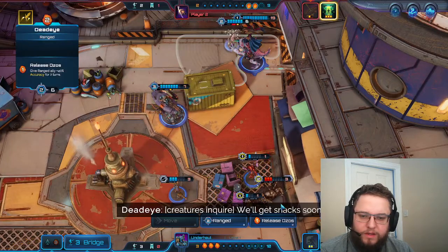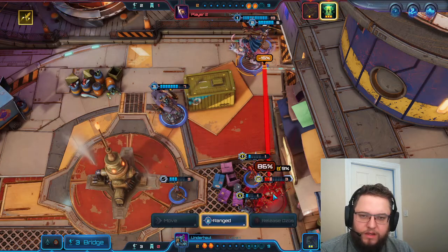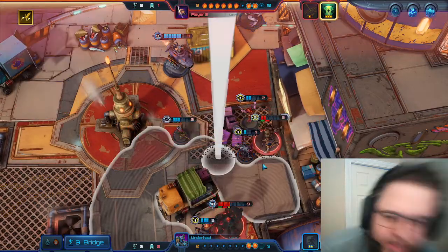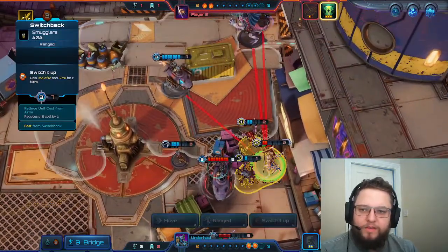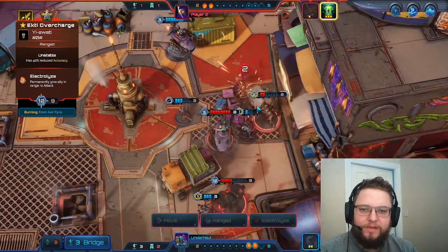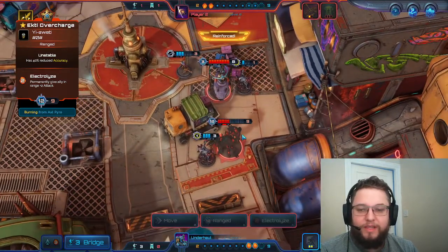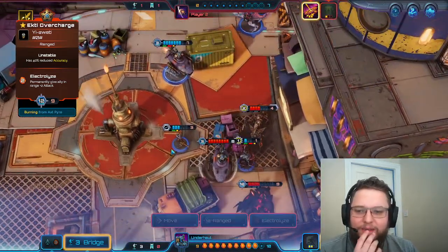We're making some progress - this is not good, the situation with the reducing damage - but we've got Medical Recall. We kind of just want to get Switchback in range of this. They're going to recall that - oh that's brutal. I think now we need to just start rushing their captain. This is actually quite a long game for a cargo run because I'm trying really hard to play properly.